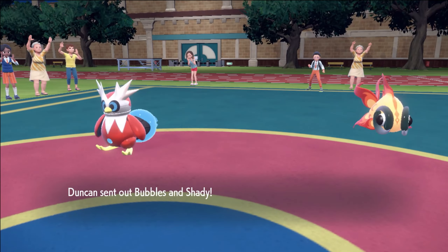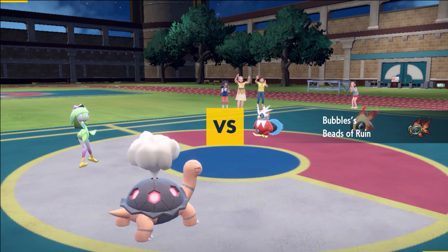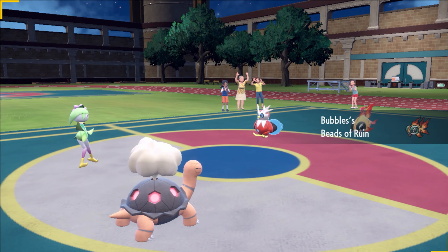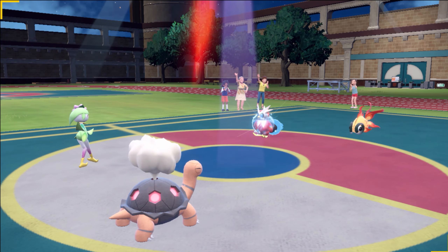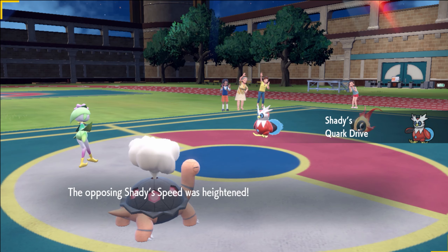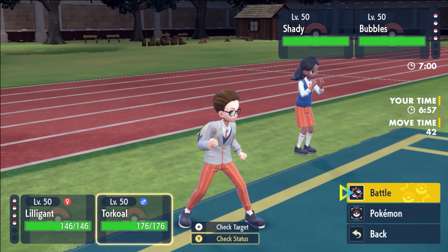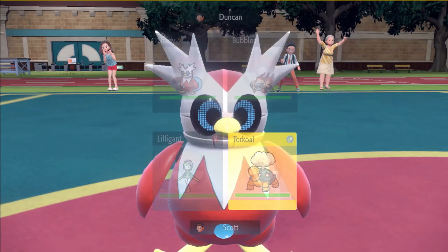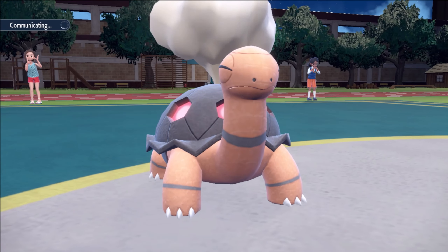He goes Bubbles and Shady — the lead I expected. We get to see if he's Booster here or not. Beads of Ruin comes out — that's fantastic. Are you going to be Sash or no Sash? Okay, he's Booster. Because he has Booster, I do almost want to just attack turn one here, but I'm going to give him a chance to show me what he wants to do. So we'll just go Protect. The Lilligant here can always just one-shot the left slot as well — both Solar Blade and Close Combat pick it up if it doesn't Terra.